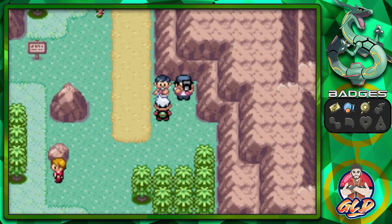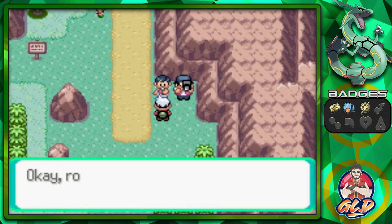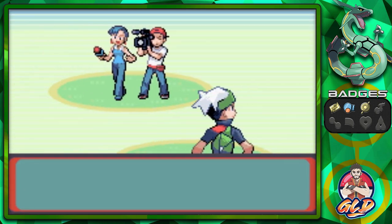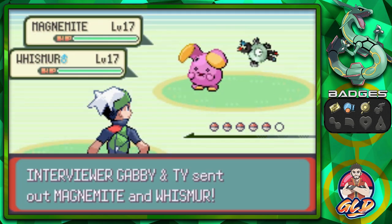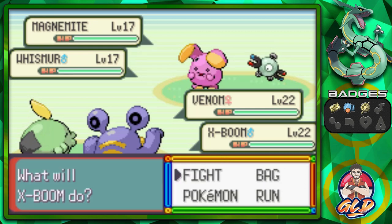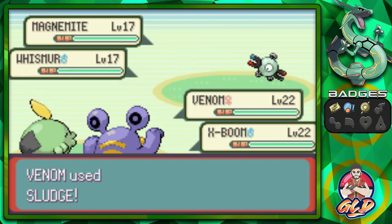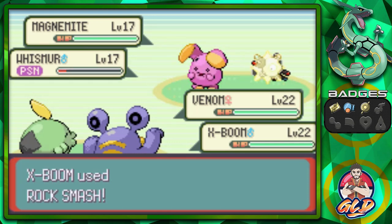Here she is - Gabby! She spotted a tough-looking trainer. Roll the camera, let's get this interview! We're battling the interviewers. Gabby and Ty are in for a rude awakening. Let's use Sludge on this guy and Rock Smash on the other.